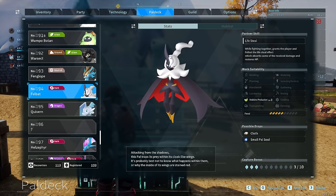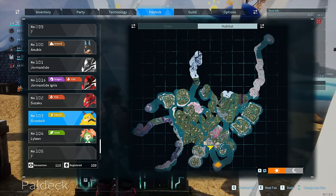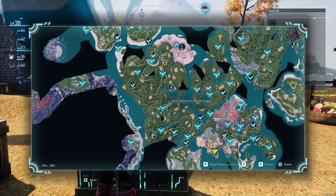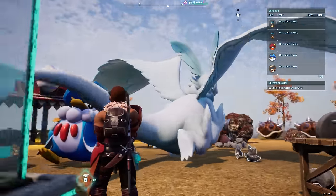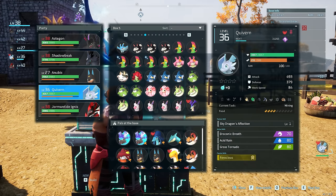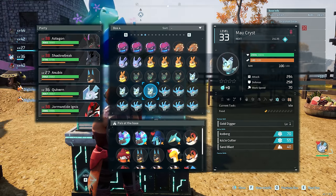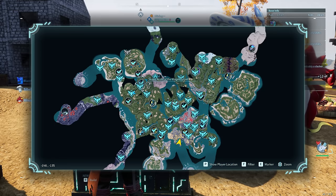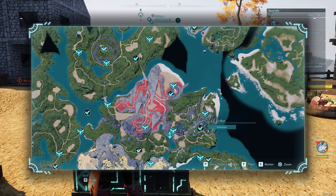Moving on to our Electric guys — Grisbolt. You can get him via Breeding, or alternatively just go down to the little island and snag one. If you want to go for the big boy, Relaxasaurus Lux is right here on the map as a boss. Moving on, let's talk about Anubis. To breed Anubis, we're going to be taking a Quiburn and breeding it with a Chillit. Quiburn is at level 23 at the Secret Realm of the Winged Tyrant, and then Chillit is right by Fort Ruins at level 11. Breed those and you're going to get yourself an Anubis. You could also just get the Anubis boss, but that's level 47, so that's more endgame than advanced.